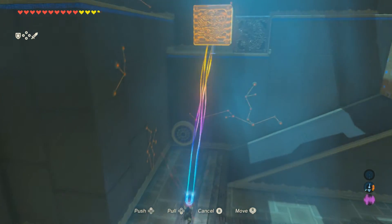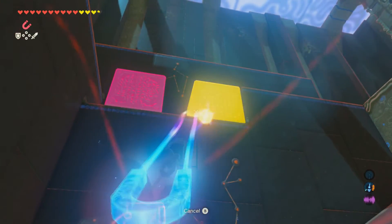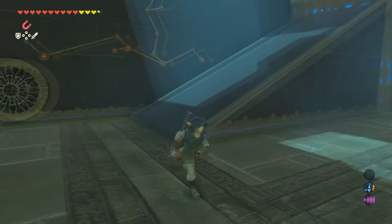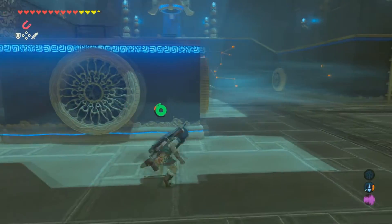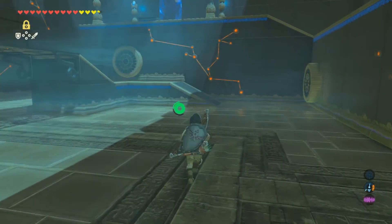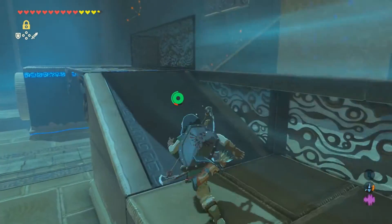Once you get these in place, move that one over a little bit. Once the blocks are set, go back up, grab the sphere, drop it down, and then use stasis right before it gets in there. That will give you plenty of time to run to the ramp before it goes up.